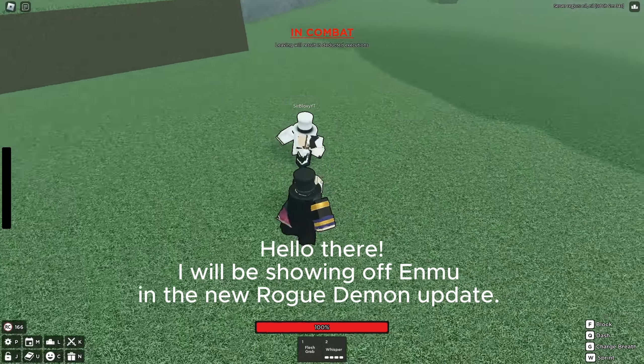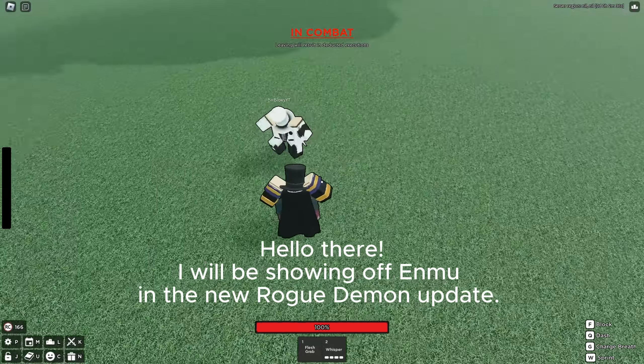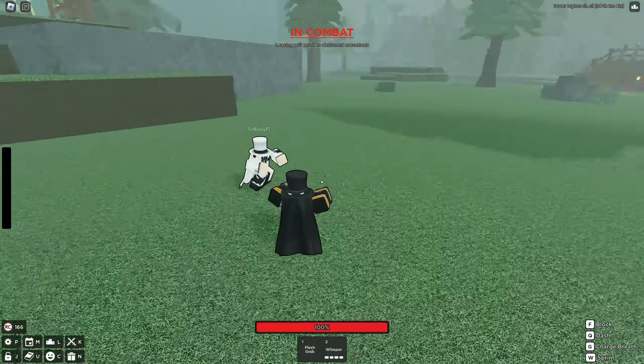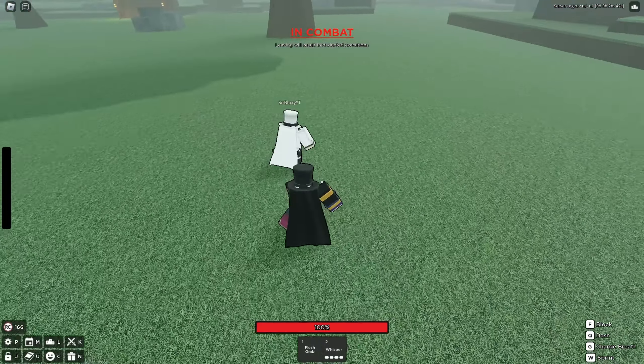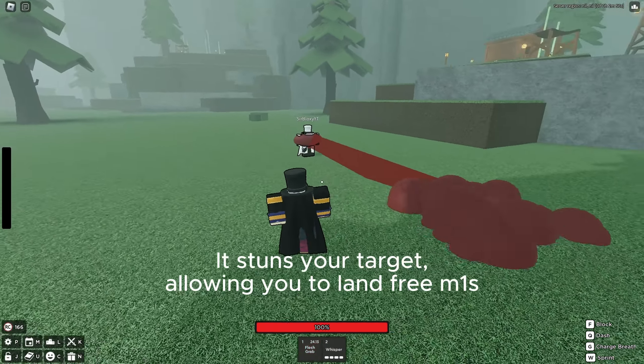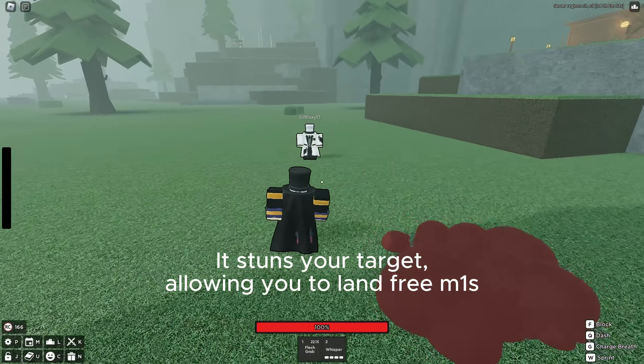Hello there. I will be showing off a move in the new Rogue Demon update. Now let's get started. Flesh Grab — it stuns your target, allowing you to land free M1s.